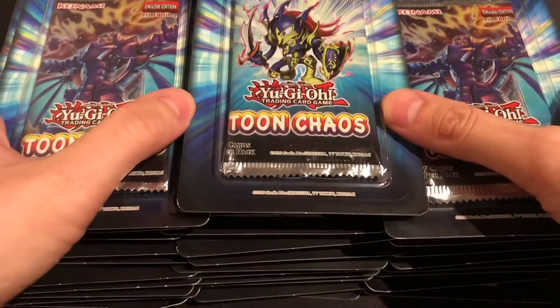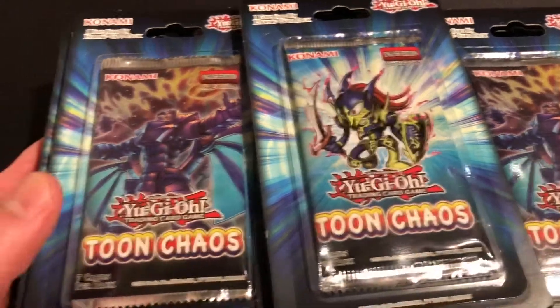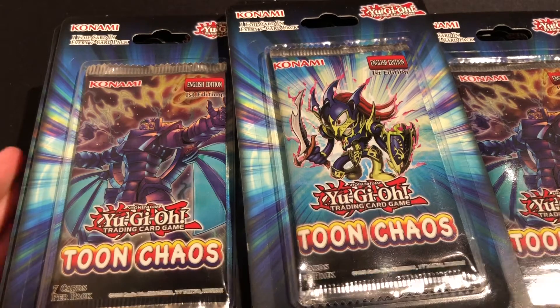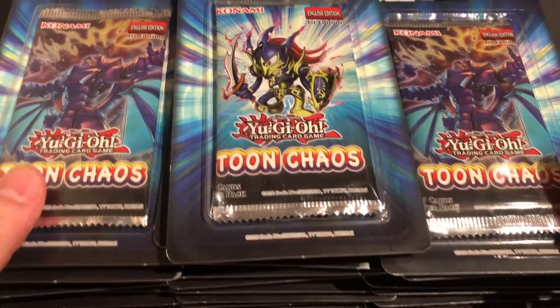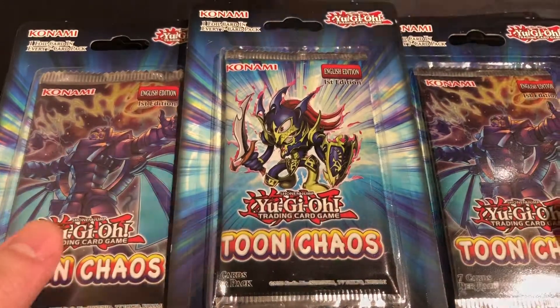So I did the only thing any sane person would do — I bought them out. I got every single blister pack they had and it's all right here. It's a huge stack. I did this in the hopes that I get maybe at least three ultras out of this. You never know — I could get more, I could get less. But if I get less than two I will definitely be even more triggered and probably not open any more Toon Chaos ever. I'm gonna quickly do a time-lapse to open all these up.